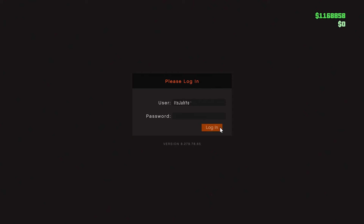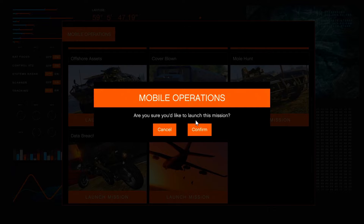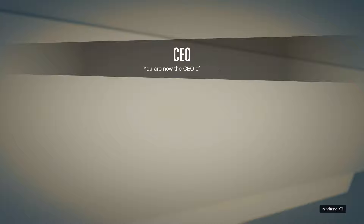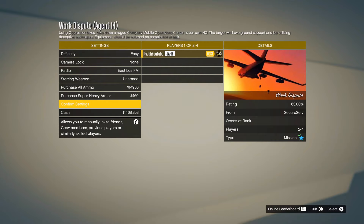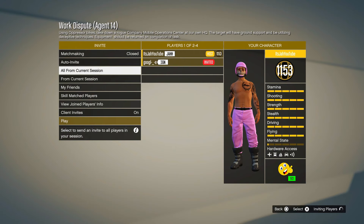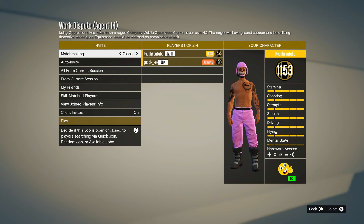Shout out to my guy Google for helping me record this video. You want to go to the computer in the back of your MOC and start up the Work Dispute mission — it's the last mission on the computer screen. You'll get Oppressor Mark 1s, but don't worry about completing the mission. Just fly out of the plane and fly to your apartment.